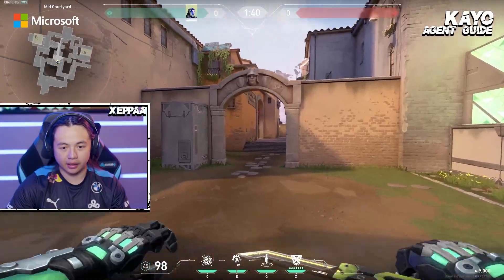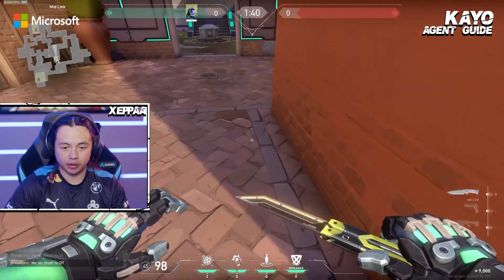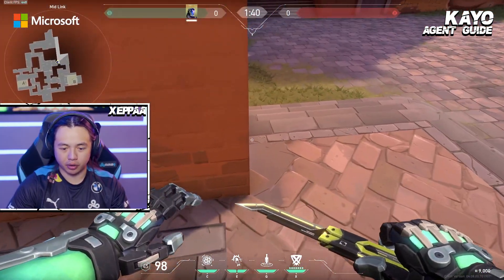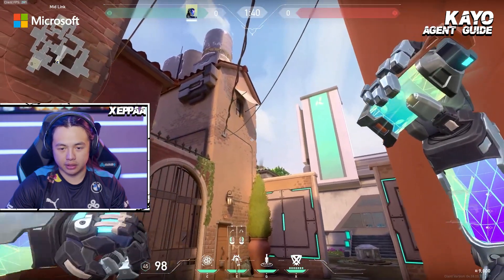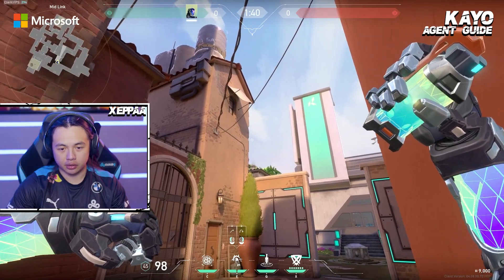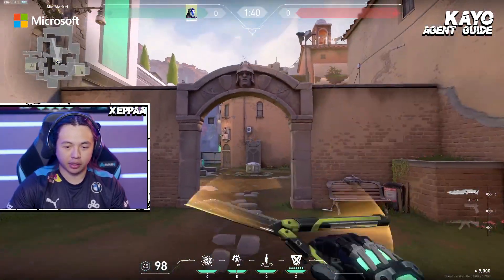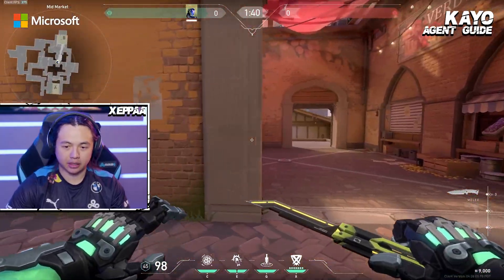There's a little flash lineup I do off the barrier — I sit by the wall, use this shadow for reference, aim it to the right and take a step walk through. It kind of blinds mid, so you basically have mid for free. I think everything about KO's kit is the info, and the flash is like the best thing in the game. KO definitely has the best flashes in the game, and the knife is basically a Sova dart, which makes him really, really good — and that's why most teams are running him on most maps. That's about it on Ascent, and now the next map we go to is Icebox.